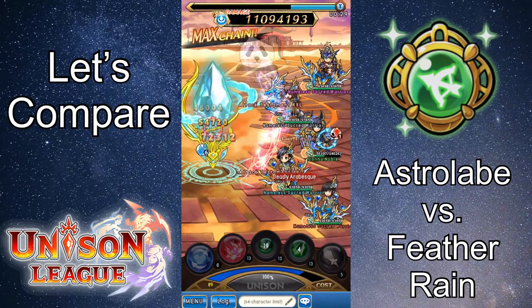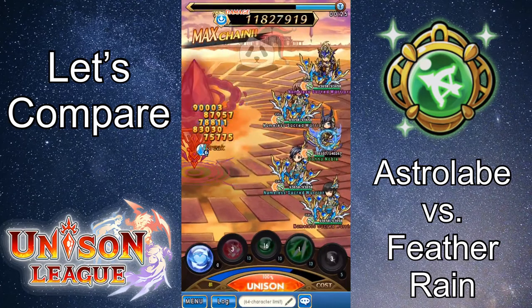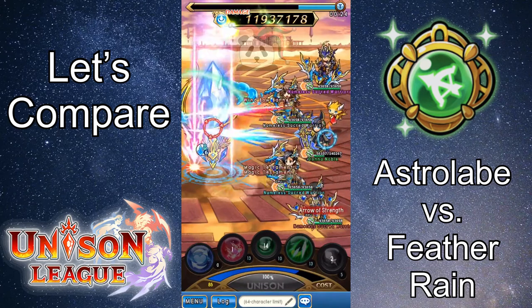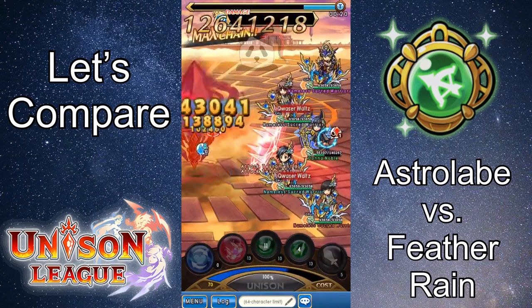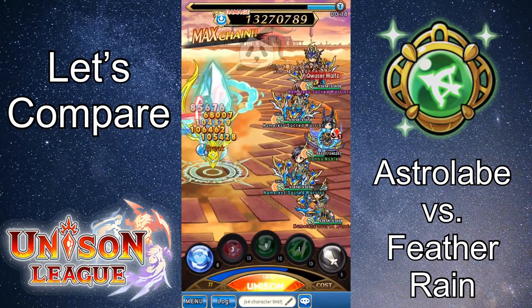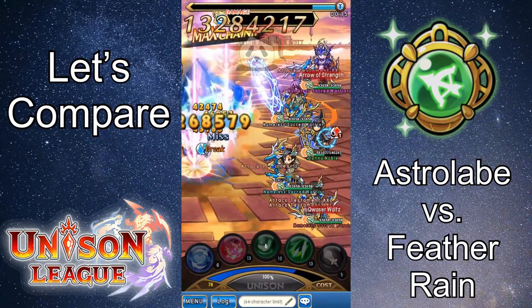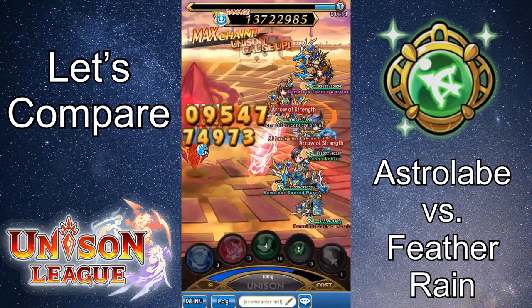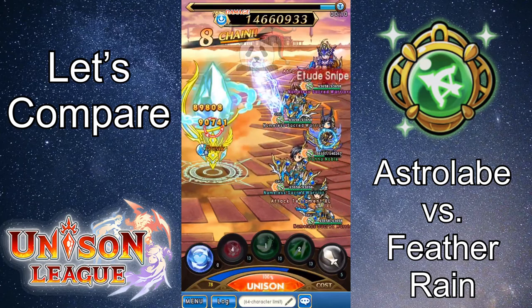With that being said, there are definitely situations where Feather Rain can be useful — more of a PvE setting against pesky mobs, for example. I hope you all keep that in mind as you continue playing the game and becoming the best archers you can be. So there you have it, that is my move comparison of Astrolabe and Feather Rain, the two moves of the Sixth Ring Archer that you have to choose between, since you can only have a gun or a bow equipped in your main slot, allowing you to only choose one of these at a time.